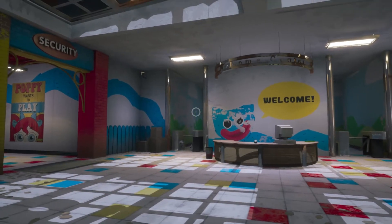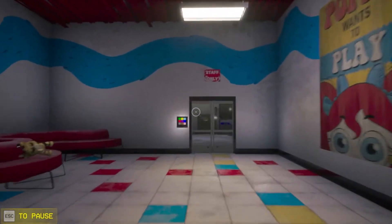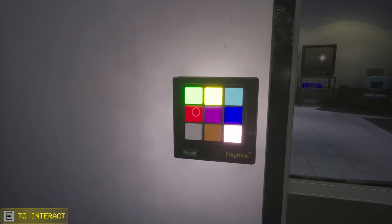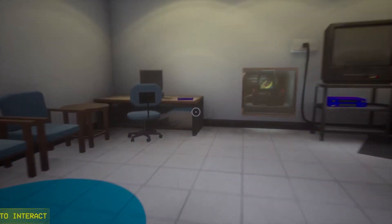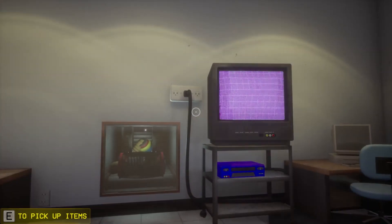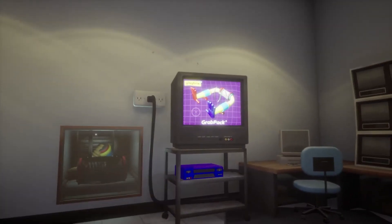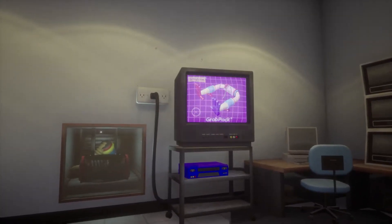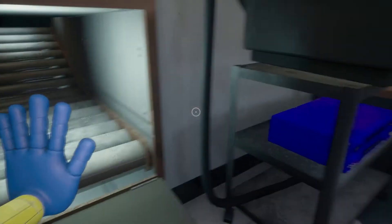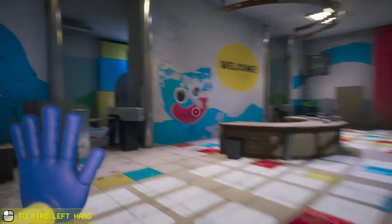Hello guys, welcome to my channel! Today we're going to be playing Poppy Playtime and unlocking a new character — Mommy Long Legs. This character has been super popular lately because she's meant to be the biggest character in Chapter Two. First we're going to grab our grab pack, so we have to wait until this video is over. If you like these videos, don't forget to give a big like and subscribe so you won't miss out on any of my videos.